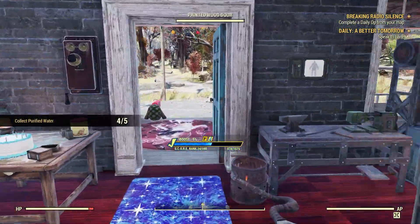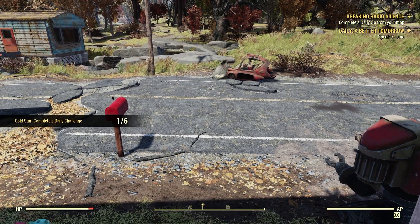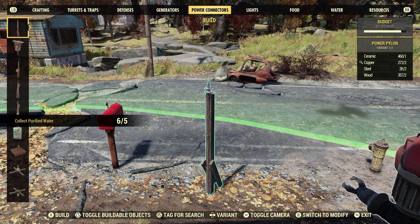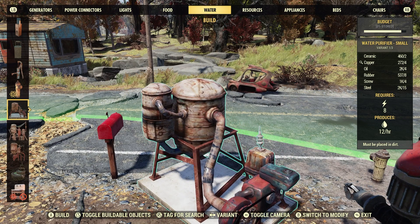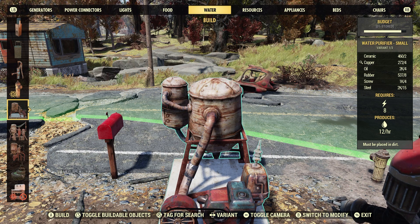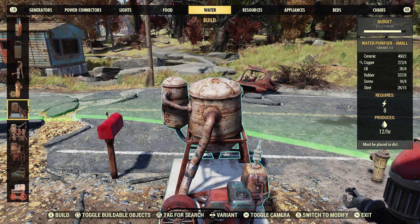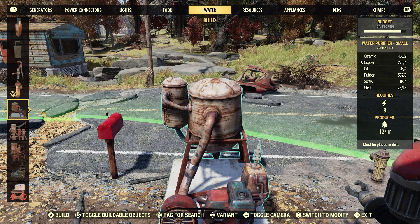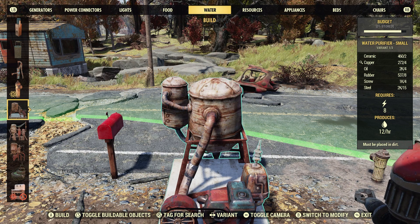If you don't have vintage water coolers, you can find Purified Water in the Wasteland, but it's very random. If you go to your build menu and go down to Water, one of the first things you learn is the small water purifier. It does require 8 power and has a lot of requirements to build, but it produces 2 Purified Water just like water coolers. Just plant a couple with generators hooked up, and you should complete this one very easily until you get a water cooler.